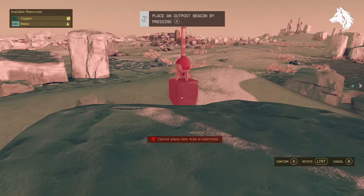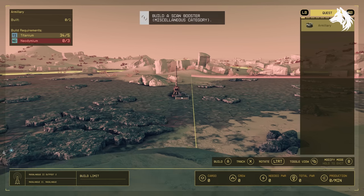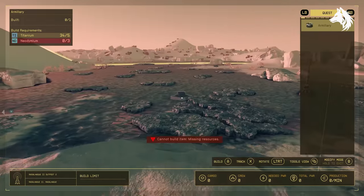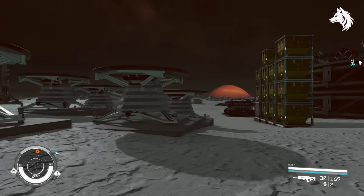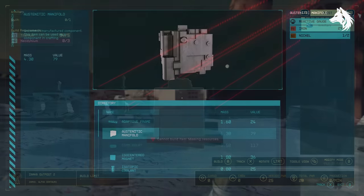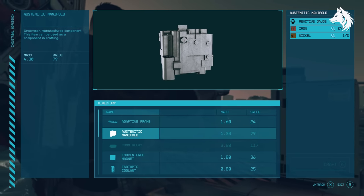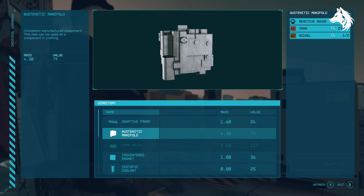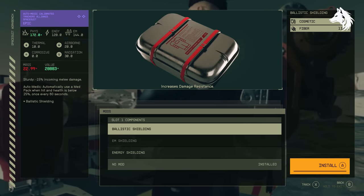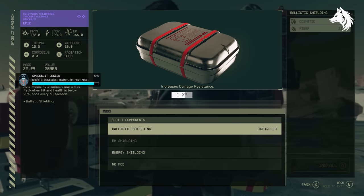Outposts cannot be placed within 300 meters of a structure and can't be placed in the same instance as major towns and cities. Set up outposts on different planets to generate resources easily and link them so they're available wherever you are. From a crafting station menu you can track items you need for particular crafting or research projects — those items will be highlighted when you come across them. Keep crafting materials in your ship's cargo and you can use them to build at your outposts and craft weapon and ammo mods at workbenches without having them in your inventory.